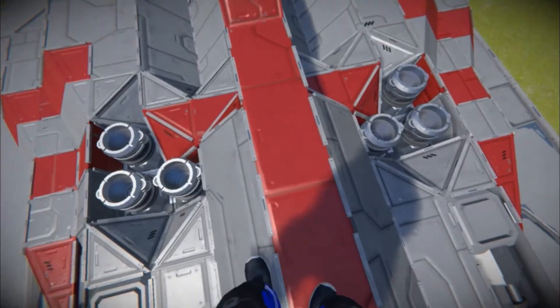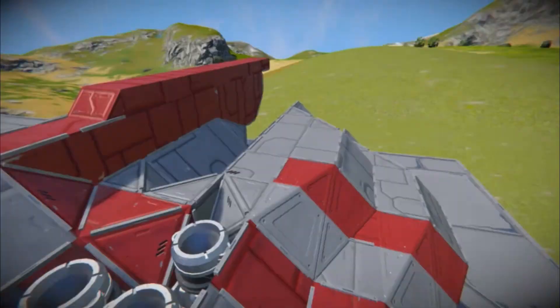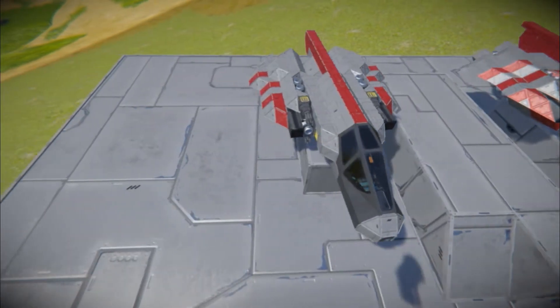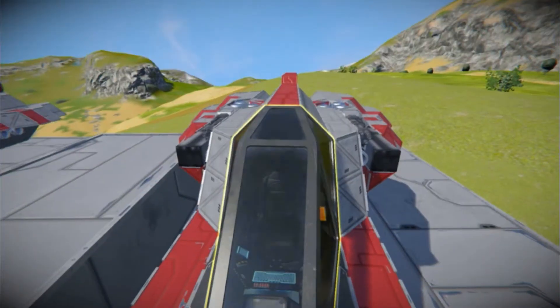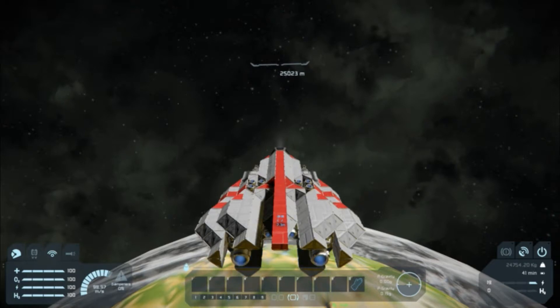Now we currently have six upward thrusters, unlike the two on the original. I tried to keep the paint design the same as possible. With the retrofitted version, it features one less cargo container but three more nuclear reactors. This version also features an oxygen generator in case you are out in space for a long time. Although the ship still has the same amount of acceleration thrusters, with its new two deceleration thrusters it's able to brake at a much faster speed.